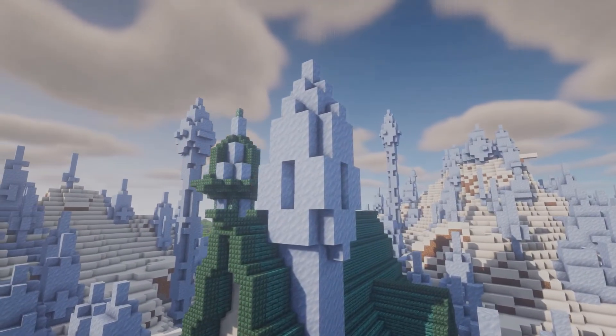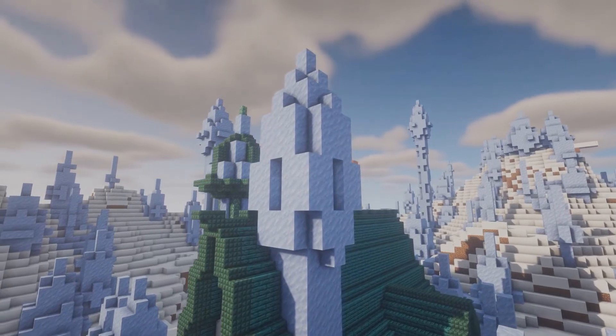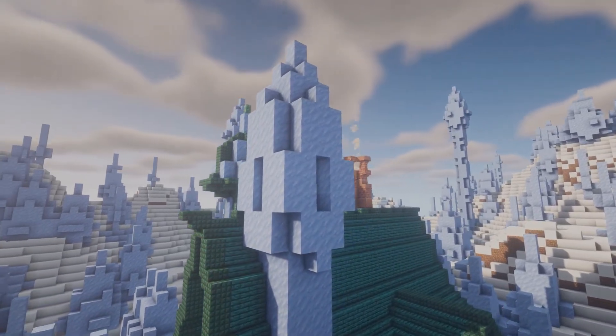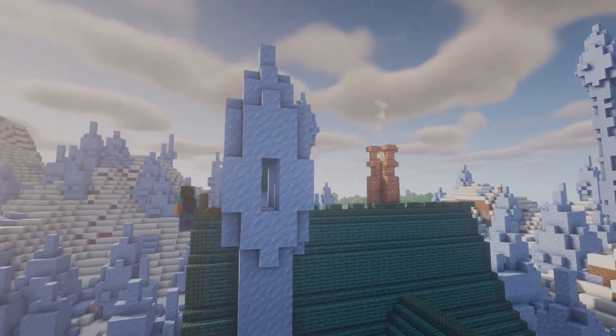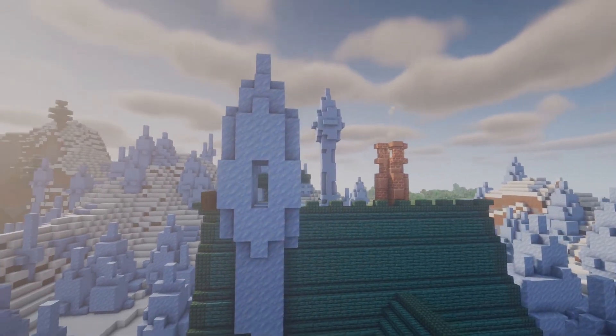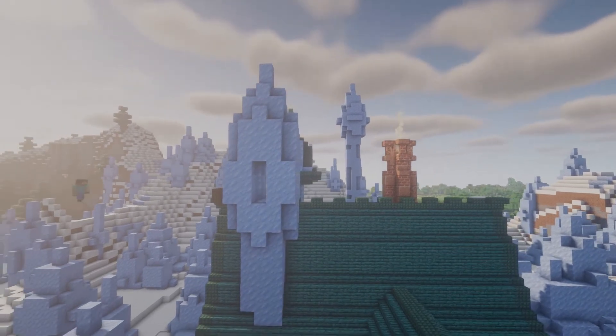For the second tower I'm going to do a little balcony setup, kind of like a watchtower. You could get up here using a bubble elevator, but water freezes in this biome so that'd be a hassle. You could use a ladder, scaffolding, or warp vines as an alternative to getting up there.